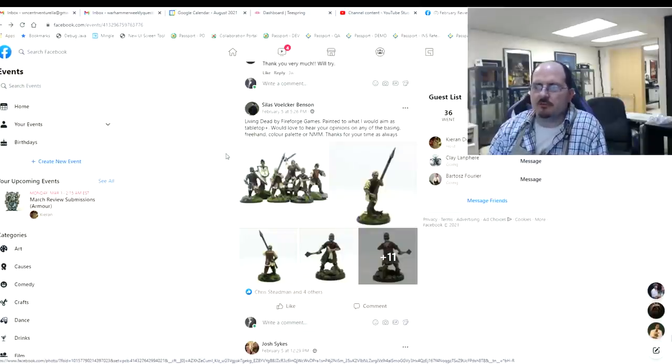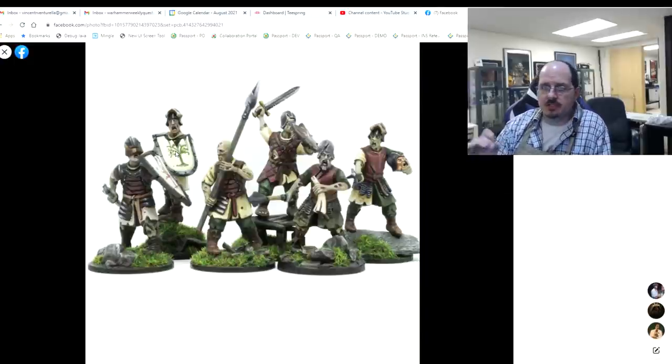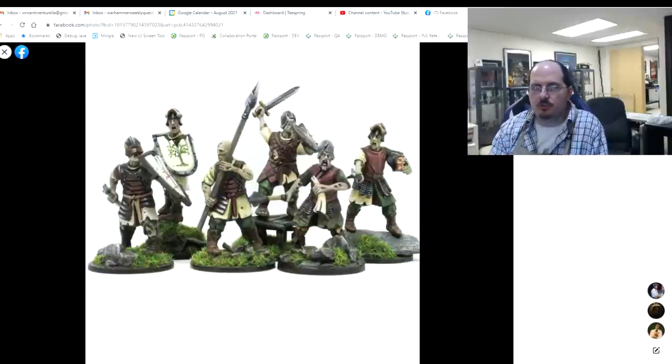You also asked about basing and freehand. The basing is fine, but be careful with rock elements — they look boring when they're just gray. Rocks are never just gray; they always have color — browns, purples, reds, everything that occurs in nature. As for the freehand, make sure you get a nice solid color — I can still see the color underneath. The key to good freehand is a nice solid thick base coat applied cleanly and strongly, showing no trace of the color underneath.